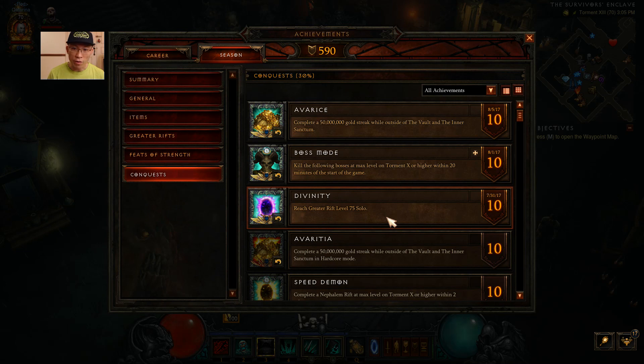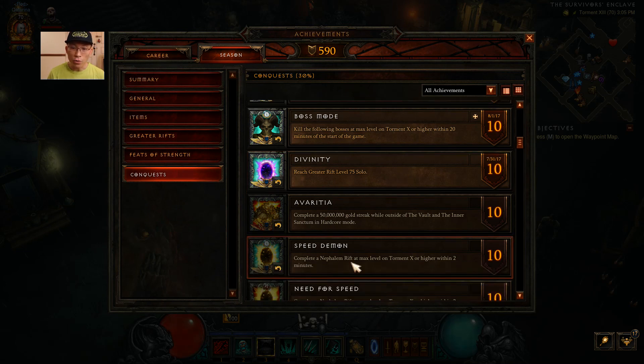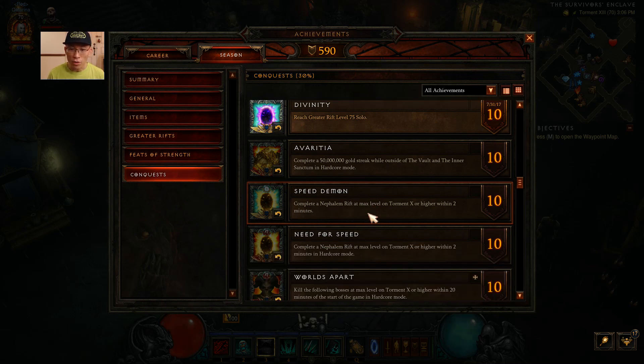Other Conquests available this season include soloing a Greater Rift 75, or Speed Demon - completing a Nephalem Rift on Torment 10 within two minutes. Speed Demon is a little hard to do solo. If you try to group up with friends, find an open map, and then have one of you teleport out before the Guardian dies so you can close the gate - once you close the gate, it registers the timer. That's one I may want to try one day.